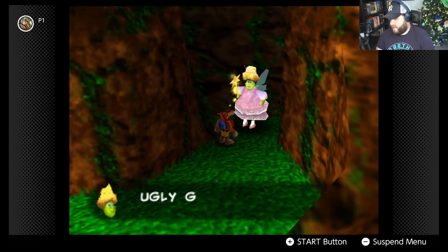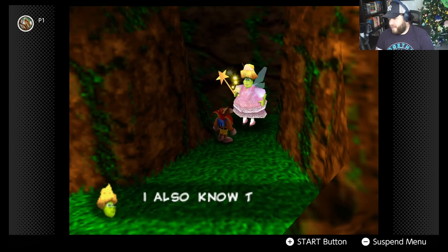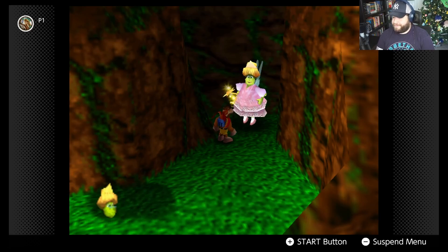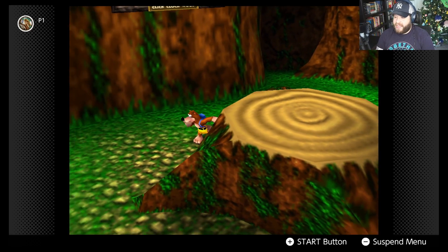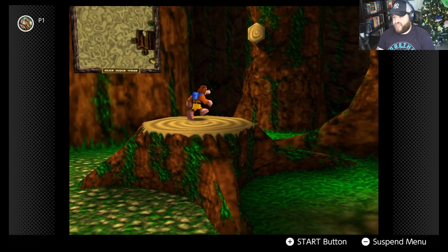Another Brentilda encounter. She reveals Grunty's nickname at school was 'Cauldron Butt,' her favorite smell is putrid parrot puke, and her favorite color is gruesome green. We're still waiting for a useful hint from Brentilda.